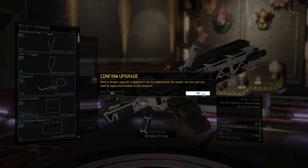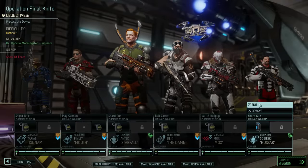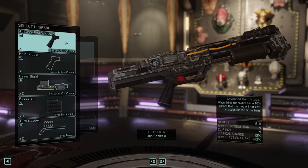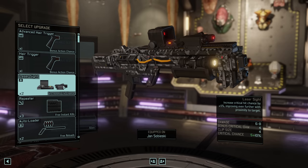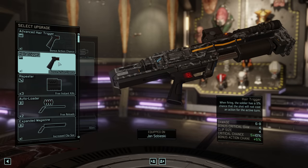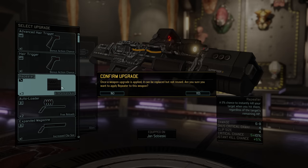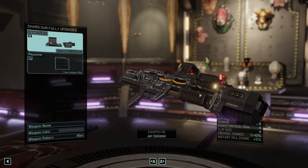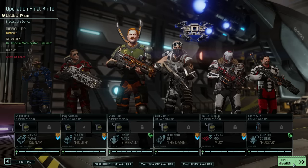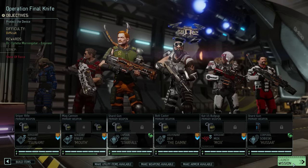A couple of upgrades before we leave: Nicholas' mag cannon receives an autoloader. We have three of them, and this is in some ways better than having an expanded magazine, at least if Nicholas does not have to fire too often. With a second ranger, we also upgrade a second shotgun and slap on a laser sight for extra crit chance — that's always good to have on rangers. And just because we have a few lying around, we'll go with a repeater for the small but potentially powerful chance to get instant kills. Nothing we want to rely on, but if it triggers, it's absolutely fantastic.